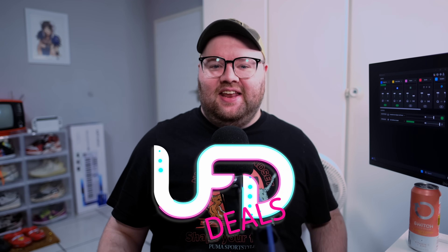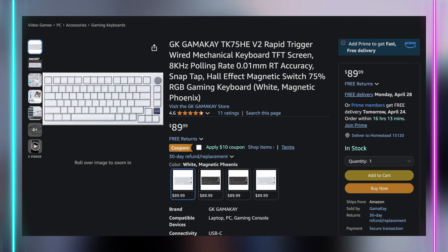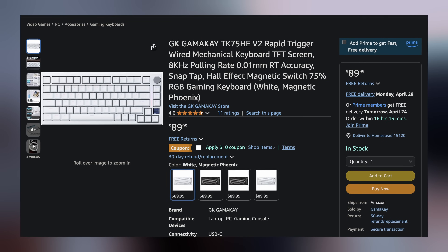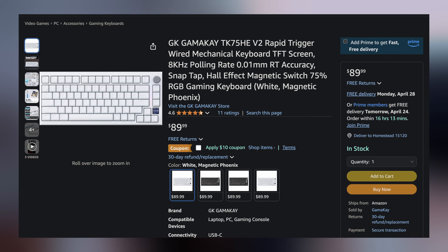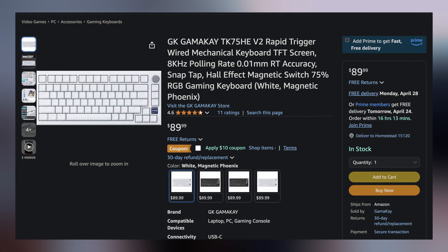Welcome back to UFD Deals, bringing the hottest tech deals on the internet. You guys get a sleepy Rhys today because the Oblivion remaster is way too good and he spent way too much time playing it last night. But hey, we've got some deals today. Starting us off, we have the GK Gamma K TK75HE V2, their wired Hall Effect mechanical keyboard going for only $79.99 with the coupon applied, making it $10 off. This is one of the cleanest and most gorgeous looking keyboards I've seen in a hot minute, so I just had to put it in here.